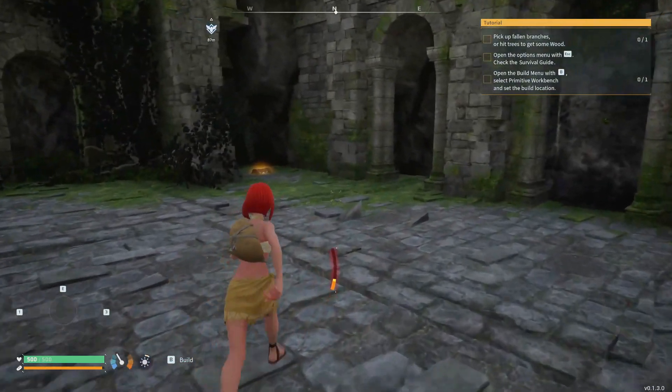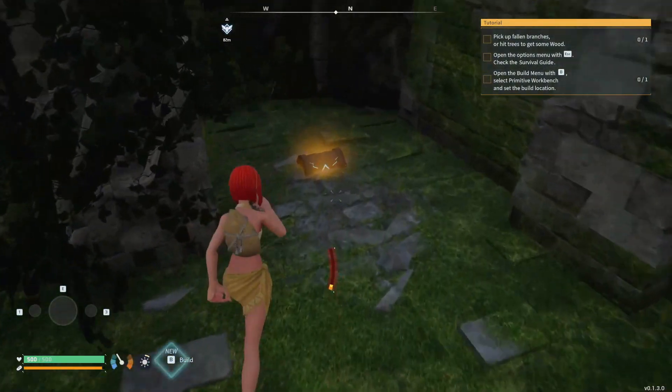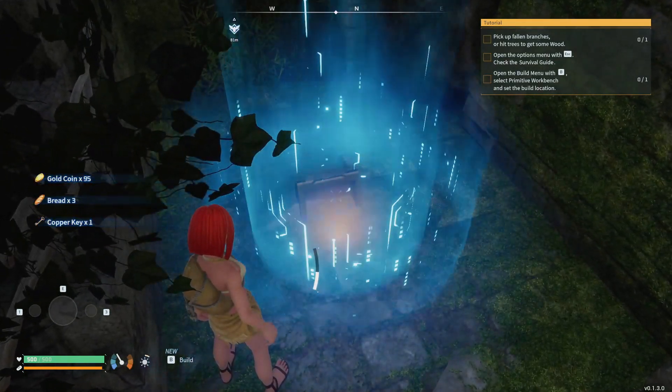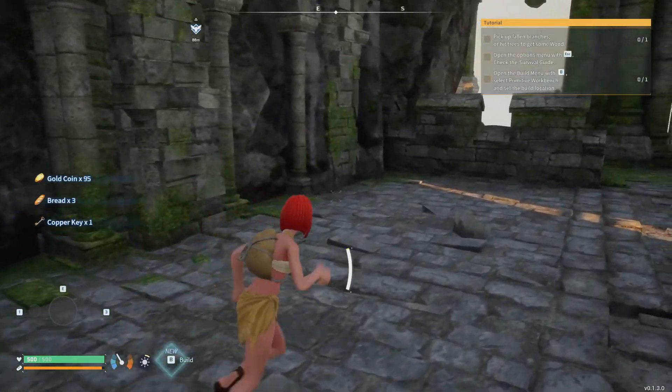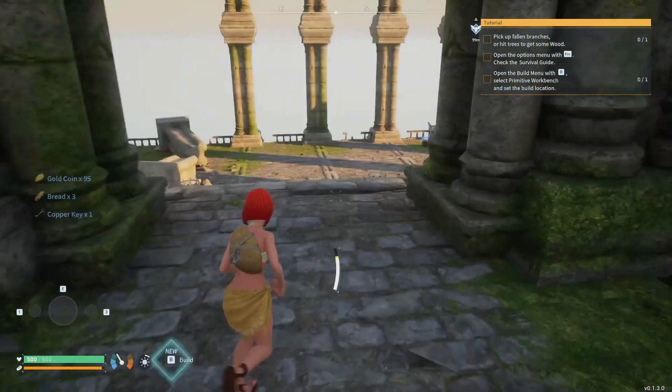The graphics of this game are just beautiful — I love it. Hey, look, a chest! Gold coins, bread, and a copper key. A copper key is helpful, I think.